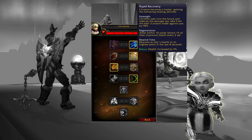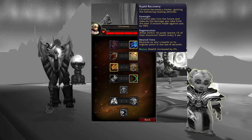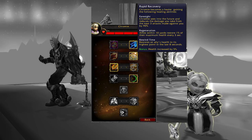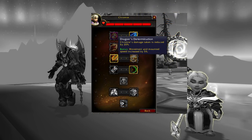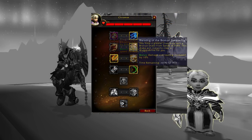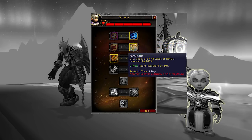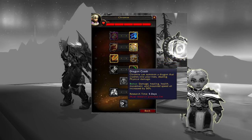It's likely that you'll unlock the second tier after you try the scenario at least one time. In this case, you can choose to have Chromie be either a tank or a healer. For the third talent, I recommend getting Dragon's Determination. For the fourth, Blessing of the Bronze Dragonflight. For the sixth, get Keepsake Continuum. The last one is pretty obvious.